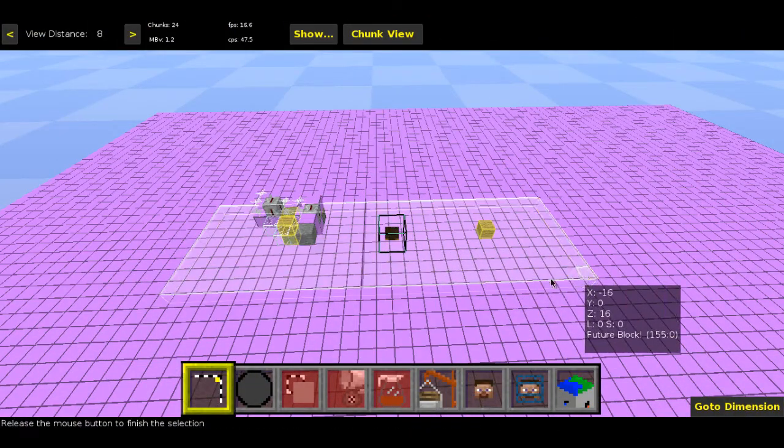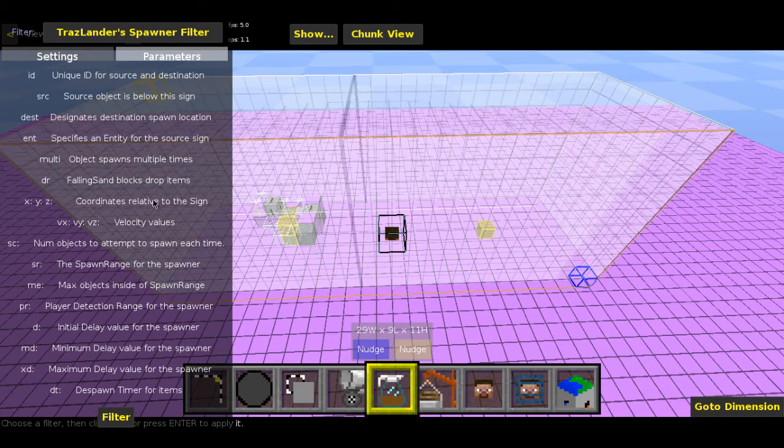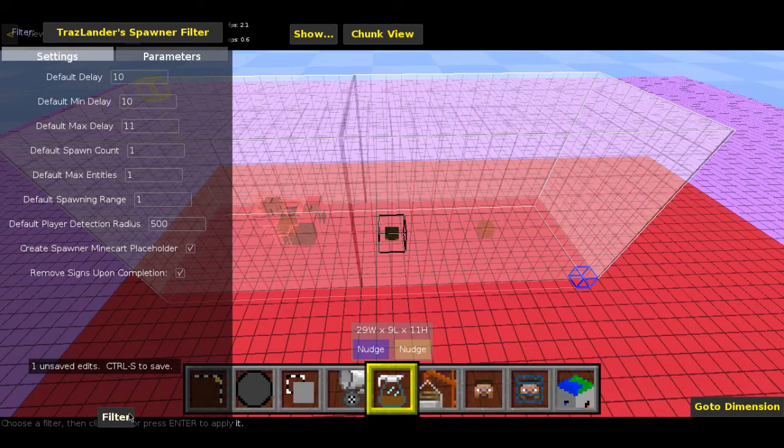Over in MCEdit, you're going to start by selecting pretty much everything, and then going into your filters and finding the Traslander spawner filter. You've got all these default settings, and to be honest the default settings are perfect - you don't really want to change them, they're pretty damn good. The main thing I want to bring up here is the parameters tab. As I went through before, there are parameters to this: source, dest, ENT - and those are the ones we used in this example. You've also got the DT which is the despawn timer, the initial delay for the spawner which you can change right here, and velocity values which are pretty awesome and allow you to create some pretty great effects. All you have to do from there is run the filter and then save.